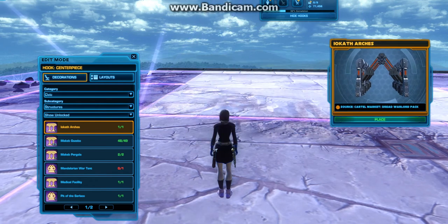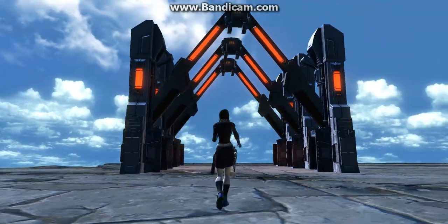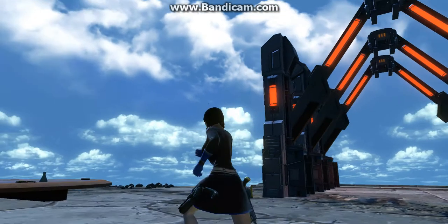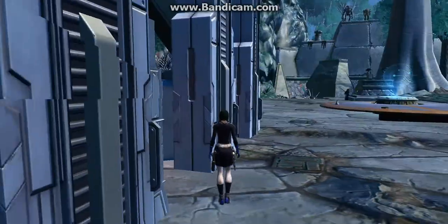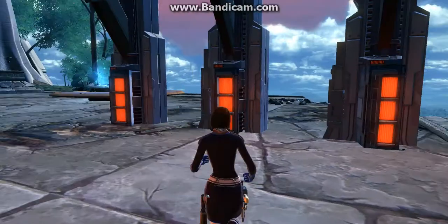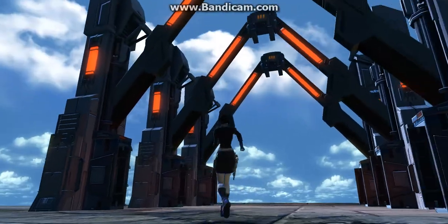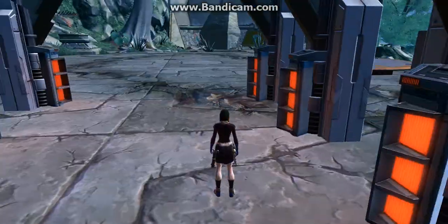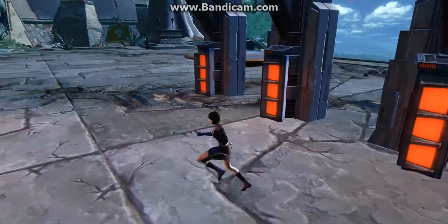The next decoration we're going to be looking at is the Iocath Arches. This one does require a floor centerpiece, and you can easily tell just by that why it requires one, because of how ginormous this thing is. Personally, I don't care about the Iocath Arches that much at all. You cannot interact with anything — there's no control panel to activate any type of ray shield, nothing. It would have been nice if they had a little control panel on each arch so you could click something and a big ray shield would pop up — kind of like the Phantom Menace during the Darth Maul versus Obi-Wan duel.